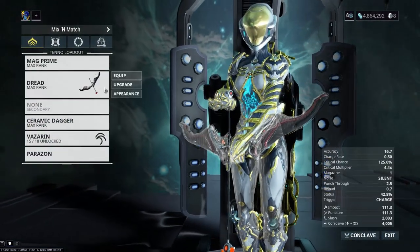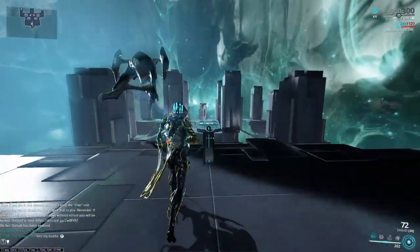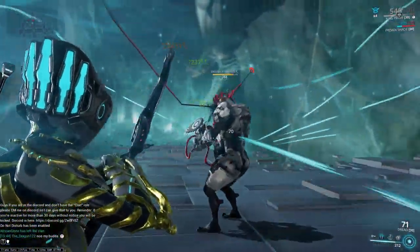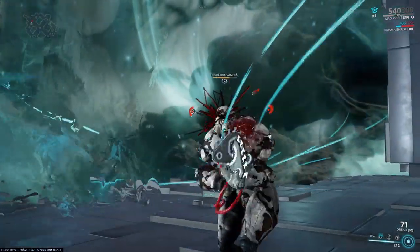Let me show you with another weapon — the Dread. The Dread is a bow, and bows have punch-through. We have 2.5 meters of punch-through here, so it should do what it normally does. But again, the arrows are spinning around, hitting him in the head a lot, but it's not dealing any damage at all.